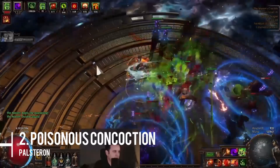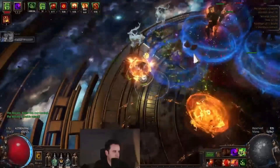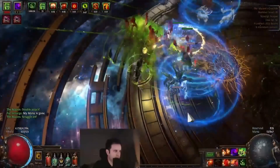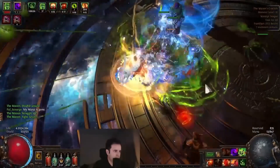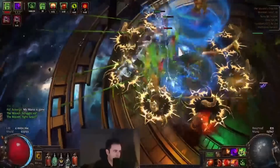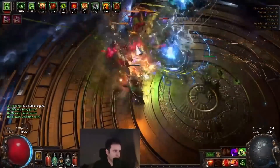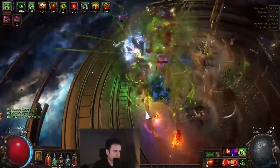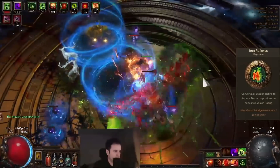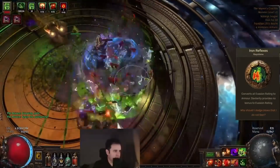The second build on the list is Poison Concoction by Pelsteron. In 3.16, this was an incredibly good starter build — very scalable and forgiving. It stacks nine poisons on enemies with a heap of overlap from Greater Multiple Projectiles. You don't even need a weapon; this build doesn't use one.